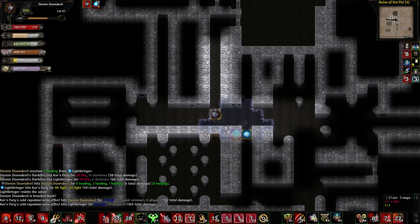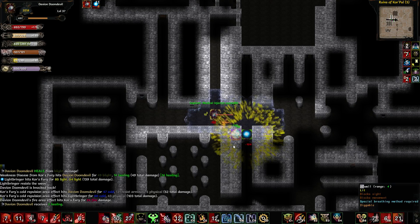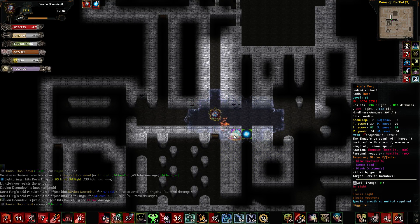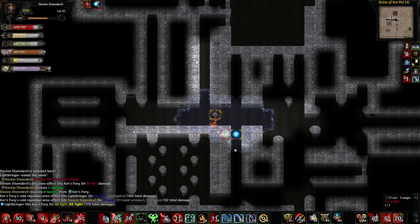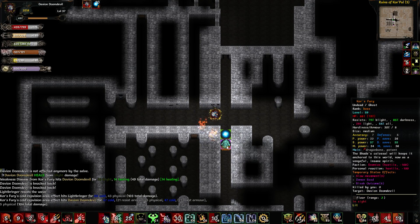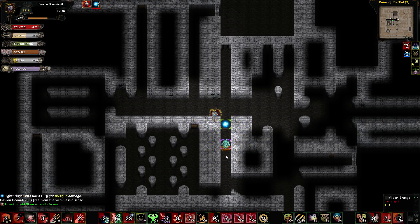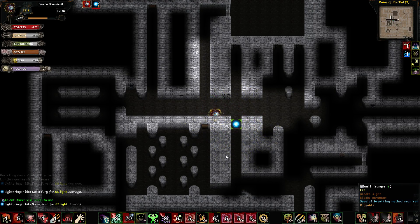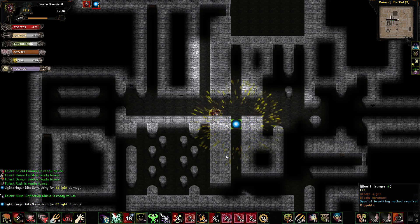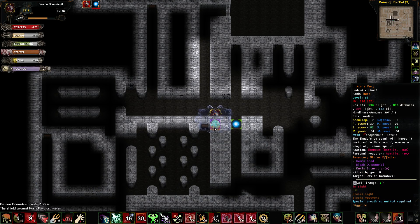Drop that there. Drop a Demon Seed on him. I'll make him waste a turn and run around a little bit. Still coming after me. I'll light-bring him a little bit there. There he is again — heal slam. Let's try Payless to get rid of that damage shield and then we'll assault him. Done.